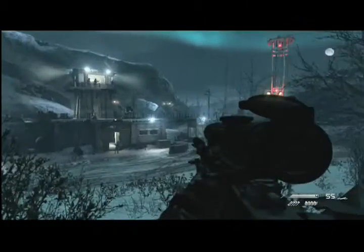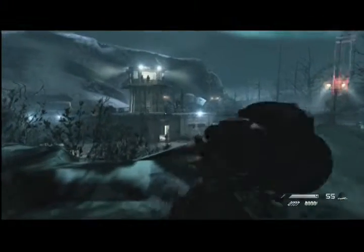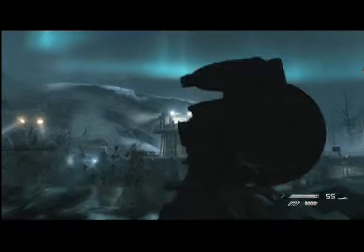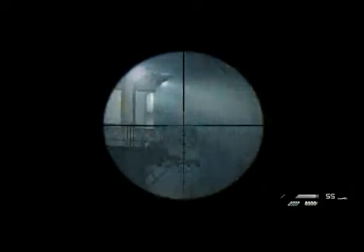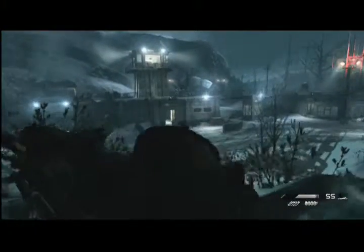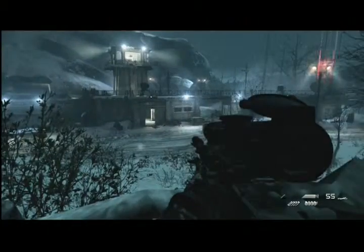He's done. We've got three on the command tower to the left — let's drop them together. Keegan, right. I got left. Logan, take the middle. Splash three, take out the rest. Everyone pick a target, go. Nice job, let's move.